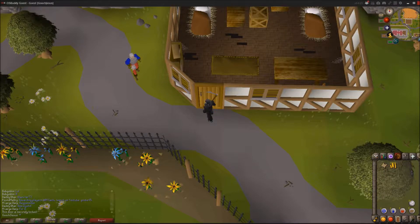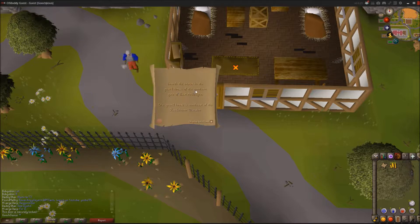Hello everybody, Corbetsu here. I got another easy clue scroll for you today. It is going to be: search the crates in the guardhouse of the northern gate of east Ardougne.